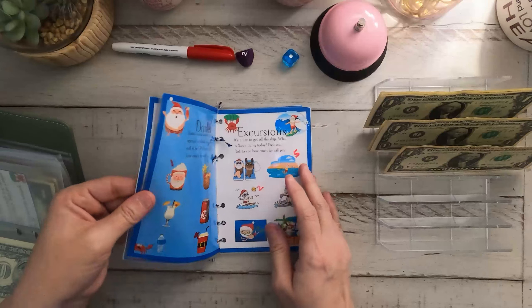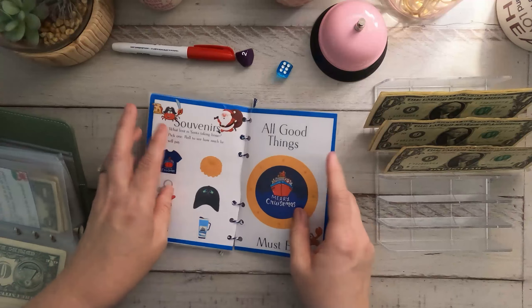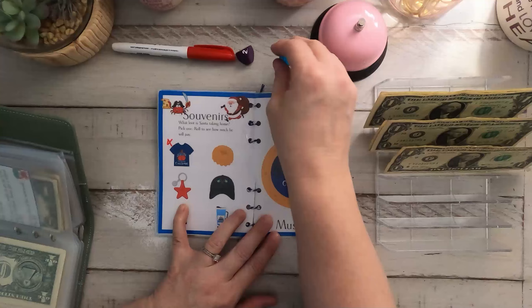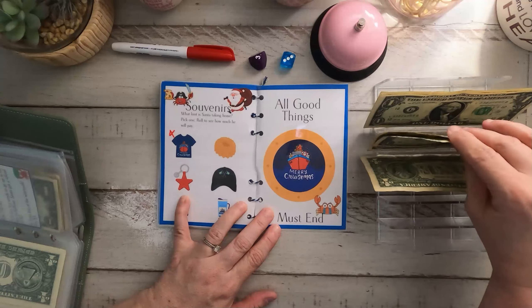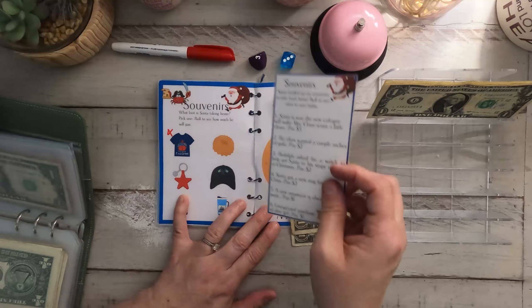Let's go back to the front and roll again — six, Souvenirs! Let's roll again: one, two, three. We get a little keychain, and let's see how much we're gonna save — three dollars. Now let's go over to our Souvenirs page.